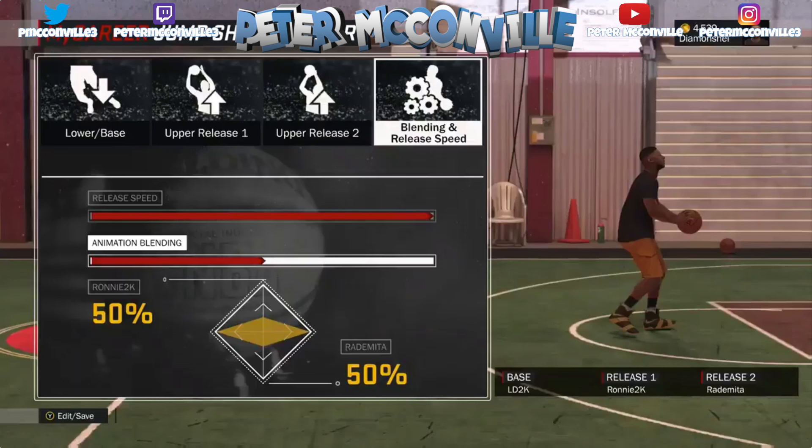Anyway, thank you guys for watching. This was just explaining how the new custom jump shot creator works — combining three different jump shots and adjusting the speed precisely. I will be making a video on me actually making a custom jump shot a little bit later. If you could drop a like that would mean a lot, and if you're new to the channel make sure you subscribe for more NBA 2K17 content. I'll talk to you guys in the next one — peace.